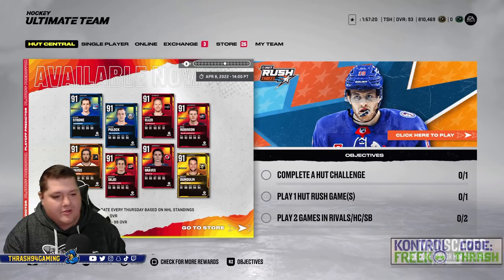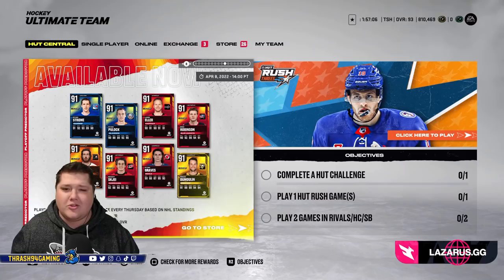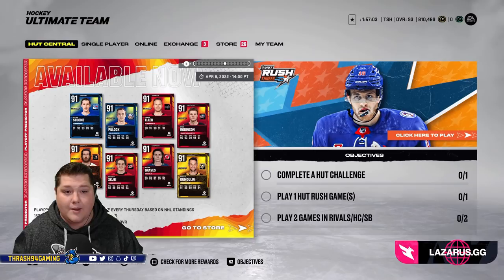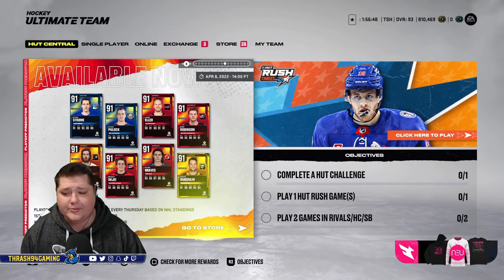Now obviously I have my God Squad with McDavid and all those crazy players that never played for the Red Wings, but obviously as a Wings fan it's always fun to build an all Red Wing team. There are some players who I wanted who just don't exist, they're not on the market, so the team looks a little interesting right now. As the months go on I'm going to keep changing it and upgrading it, but I really do think my all-time Wings team at the moment is pretty cool.